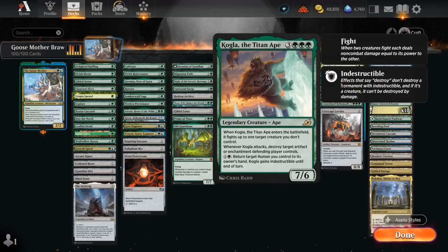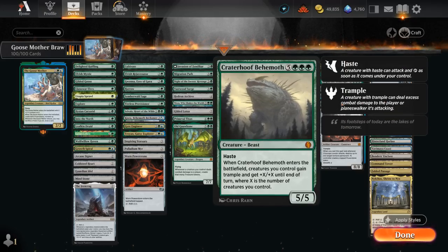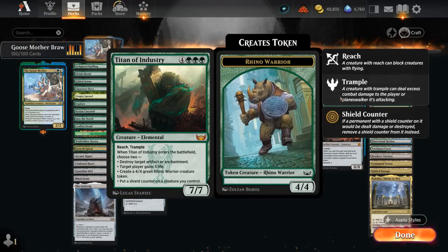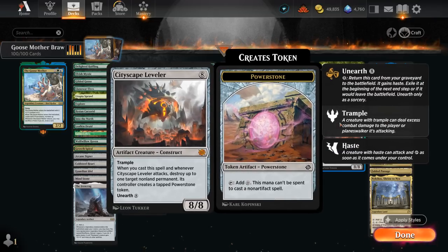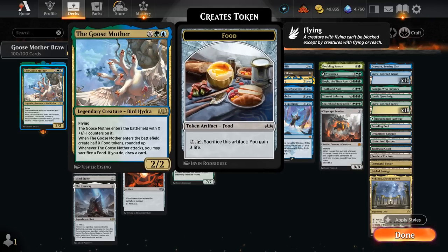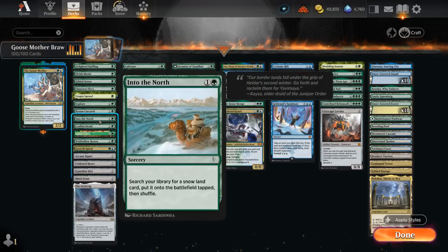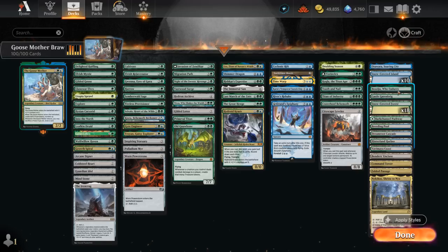We've got Kogla fighting when it enters and destroying artifacts and enchantments when it attacks. Tooth and Nail when Entwined can often close out the game — simply getting Craterhoof Behemoth and another large creature to attack for lethal. Titan of Industry destroys artifacts and enchantments, gives shield counters, rhino tokens or life gain. Cityscape Leveler gives interaction when cast, can destroy a non-land permanent replacing it with a Power Stone, and can also be unearthed. There are more expensive finishers like Eldrazi we could play, but because Goosemother already provides a win condition we don't need to go overboard, keeping the deck more consistent. The mana base features plenty of dual lands, snow-covered basics to go with Into the North, and channel lands for a bit more interaction. Now let's jump into some games.